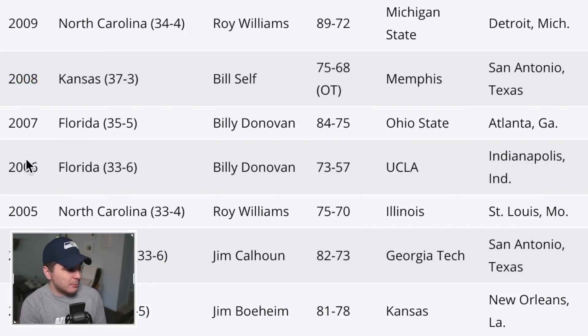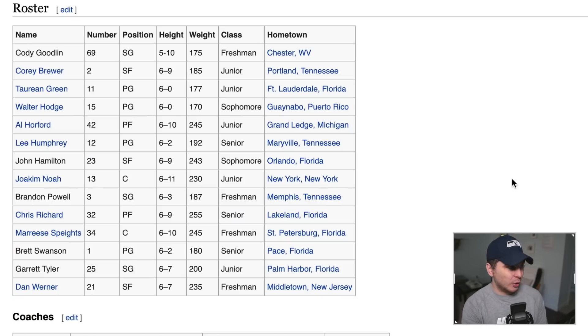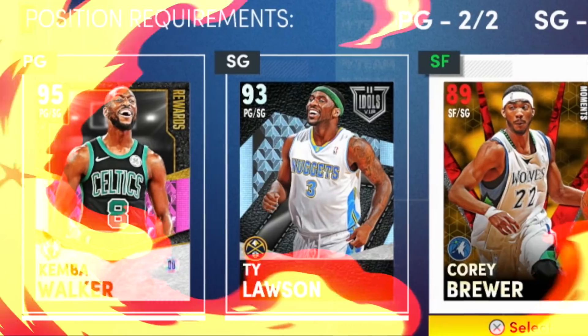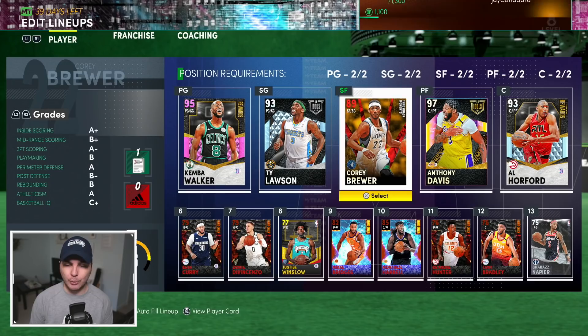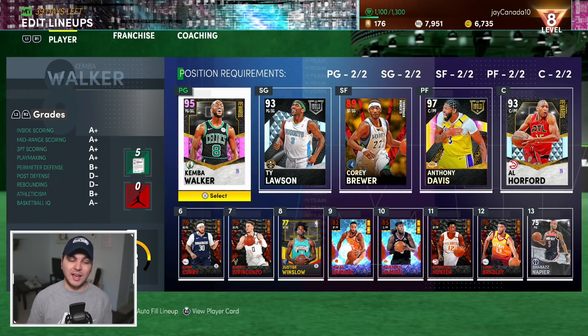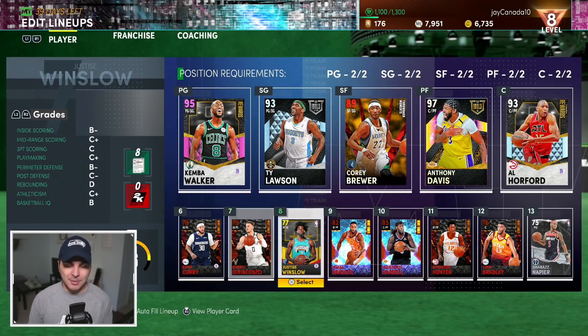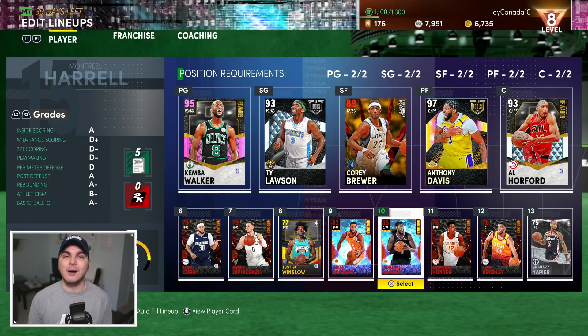The last two spots in our lineup will be filled by the back-to-back Florida Gators champions under Billy Donovan. The 2007 team had Corey Brewer, Al Horford, Joakim Noah, Marreese Speights — lots of NBA talent. The 2006 team led by Corey Brewer, Al Horford, Joakim Noah, Taurean — lots of NBA talent as well. So we'll take two players from those two Florida teams: Corey Brewer and Al Horford. Altogether this lineup is not very good, but we've got AD, Al Horford, a solid starting lineup, and Mikal Bridges and Montrezl Harrell with lit-up cards.